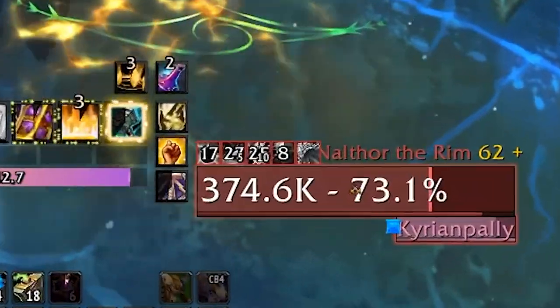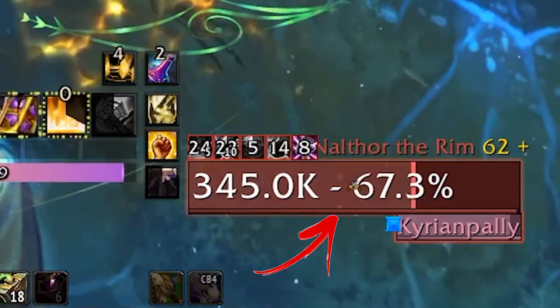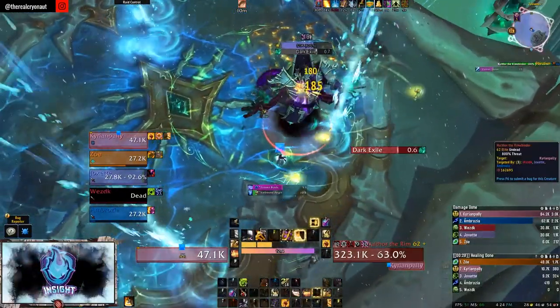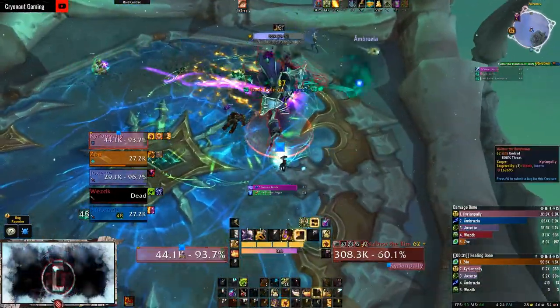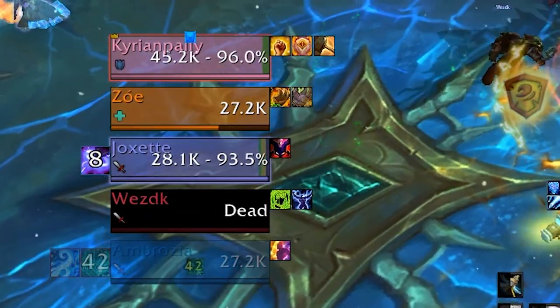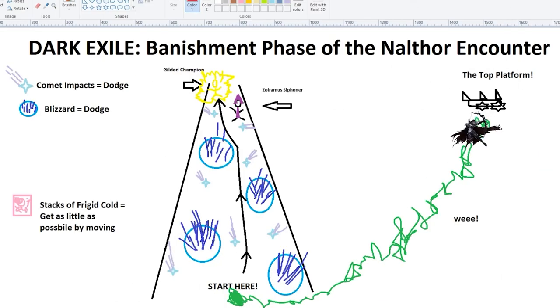Throughout the fight, the boss will be gaining energy. Upon reaching 100 energy, Nalthor banishes a player to the lower reaches of Zolramus with Dark Exile. Players banished must navigate a frozen gauntlet to rejoin the fight and have 50 seconds — if you fail to escape, you will be slain outright. Since tanks are not chosen, please forgive this horrible representation via paint. While on the lower platform, there will be Blizzards and Comets. Players hit with Blizzard become chilled, reducing their movement speed by 70% for 5 seconds, making it that much more difficult to dodge everything else.